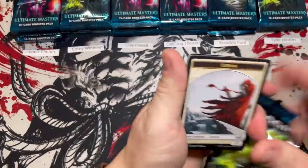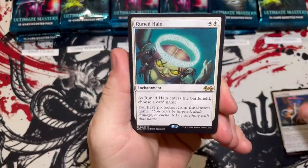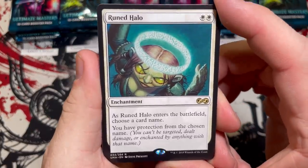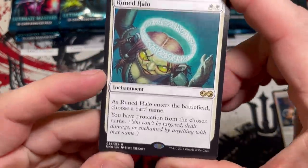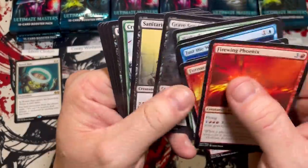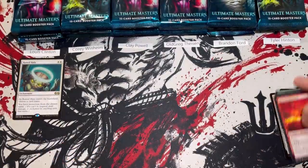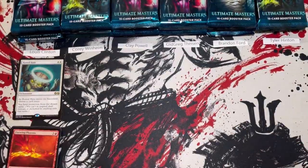Vengevine pack for Lewis. Let's see how he does — God's Willing, a foil, and a Rune Halo. This card was so valuable until they reprinted it a couple times. Like most lore rares that saw play they were hard to get, it was expensive, the reprint brought it down, but still a good card.